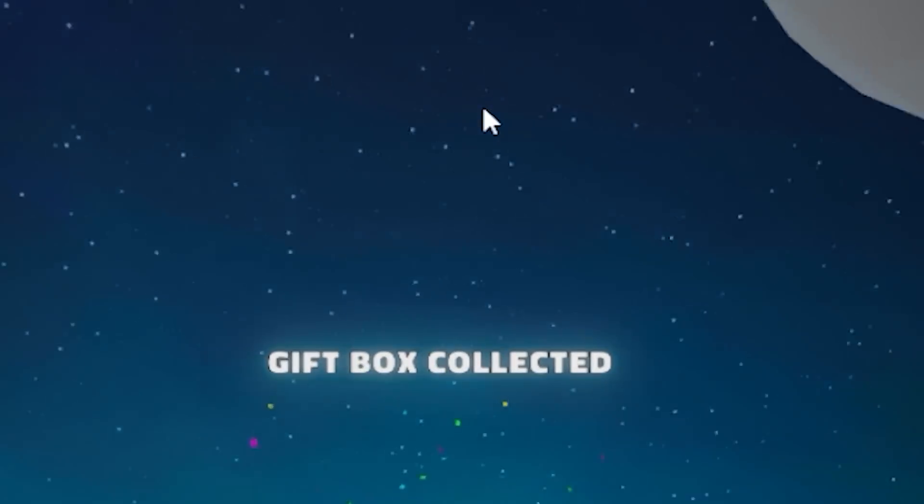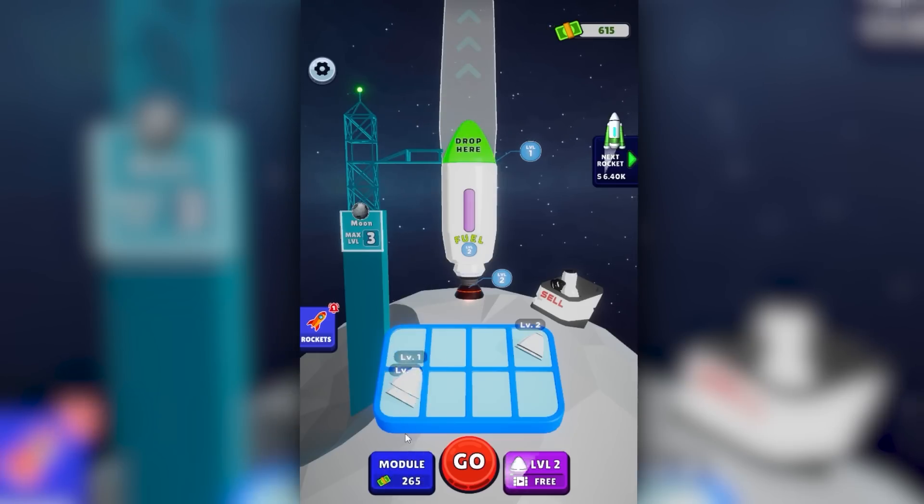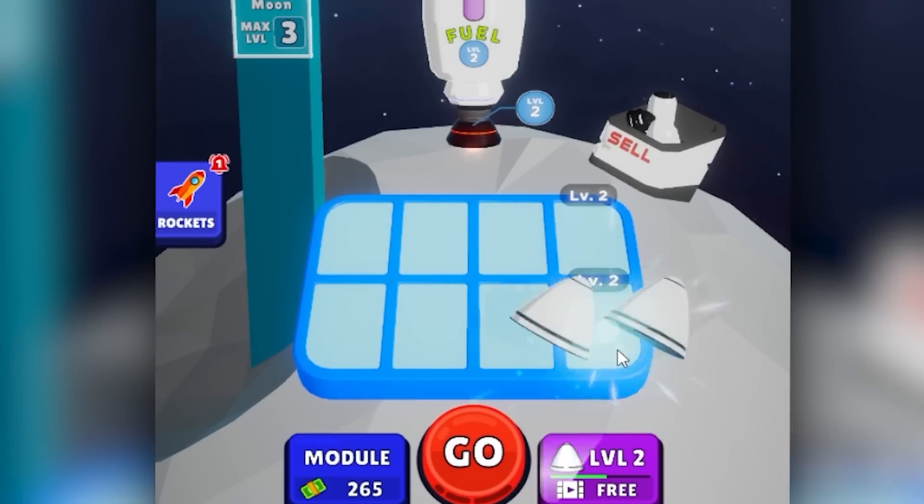We're going to find new planets. We're only 200 meters away from something new. We've already made it to the moon. And on the way, we picked up another treasure crate, so that gave us more nose cones that we can combine into a level 2 nose cone, therefore into a level 3 nose cone.